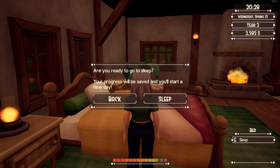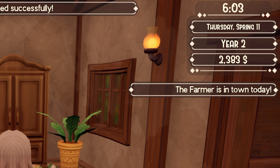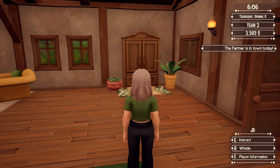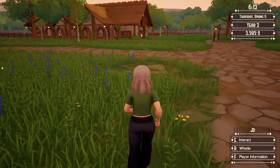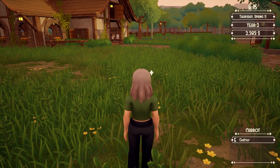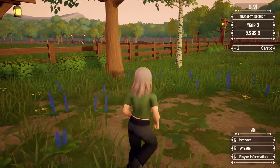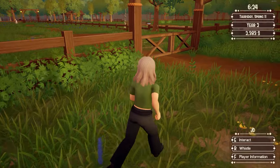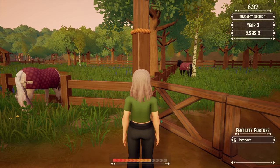It warns you before you go to sleep that you're going to start a new day and save. Then this is new — it kind of wraps up your entire day: how much you earn from competitions, if you sold stuff or sold horses, all the different stats for your day. Kind of like Stardew Valley. On the top right it'll show you important events — so the farmer is in town. A notification would also pop up if your horse successfully became pregnant, had a foal, or a foal grew up. That means my mare is still not pregnant. I'm going to go double check, but she is indeed not pregnant yet, so we have to continue waiting.